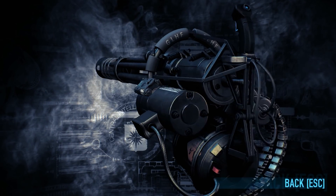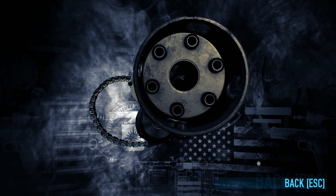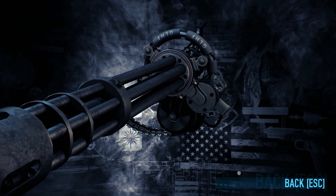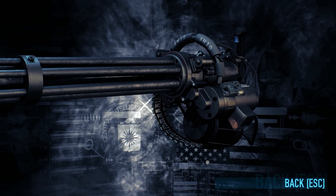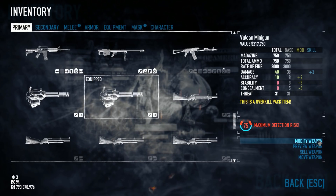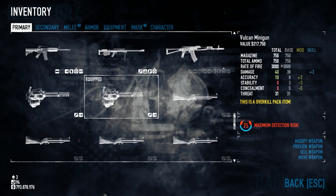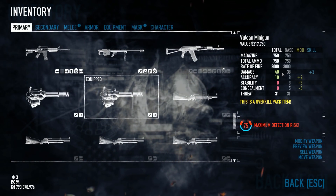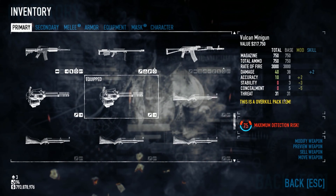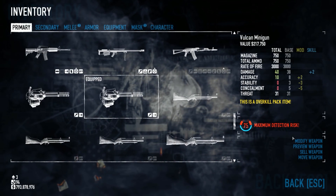Showing off the minigun - it's fairly large with a lot of barrels, and even on the handle it says GLHF, 'good luck have fun.' Let's take a look at the stats first. This is the Vulcan minigun: 750 rounds, 3,000 rate of fire, 40 damage, 10 accuracy. I have a mod on it right now that increases accuracy a little bit and decreases stability and concealment.